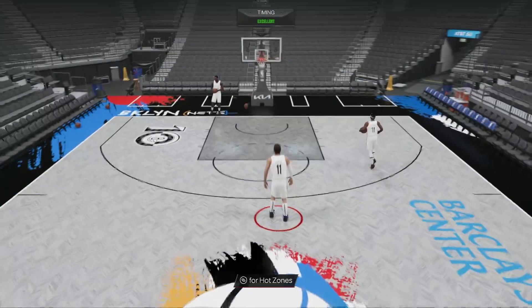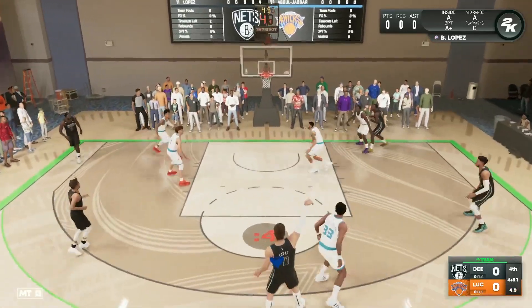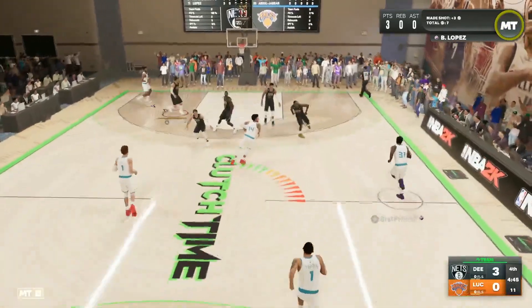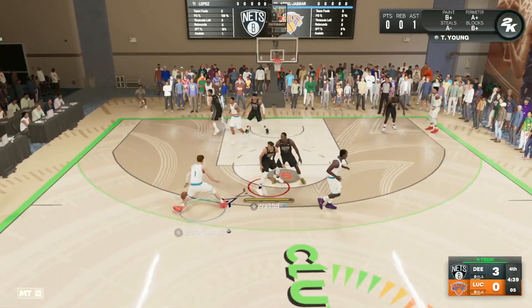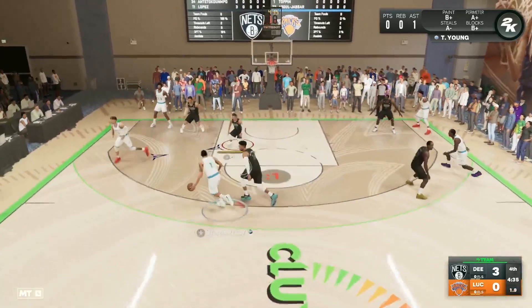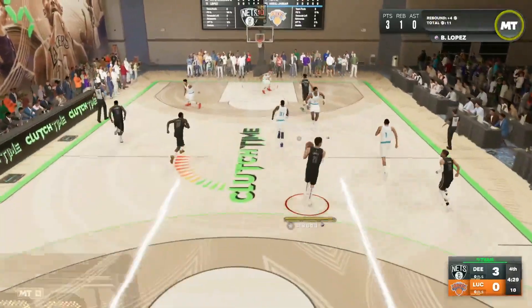Let's get into the Pink Diamond Brooke Lopez gameplay in a Clutch Time online game. Looking to start on the offensive possession — can we knock down that three? Yes we do! Starting off the game hot with our first three-ball. My opponent has a very good squad with guys like LaMelo Ball, Kareem at center, and Ricky Davis. It should be a really good test for Brooke Lopez. Good defense from the squad — we grab the rebound with Brooke Lopez and we are running in transition.